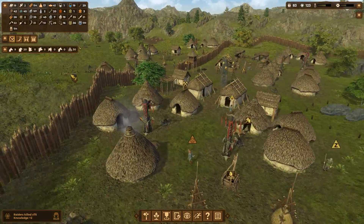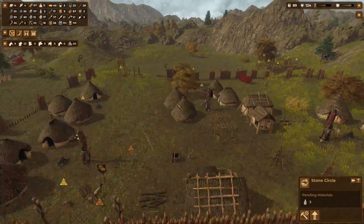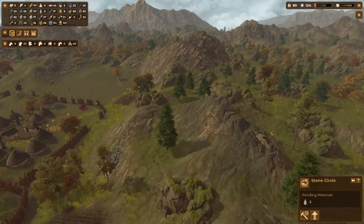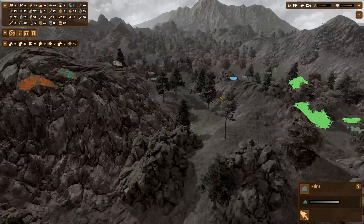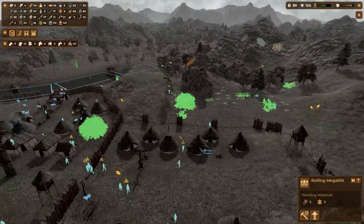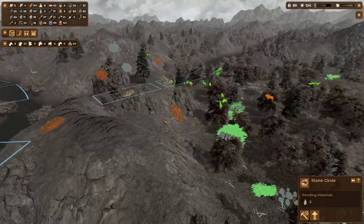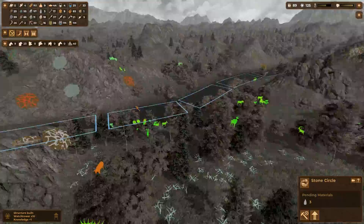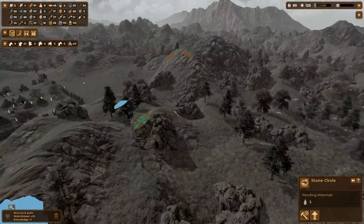Another beautiful day at the village. Things are progressing — the villagers are working tirelessly to build the beginning of our civilization. Speaking of beginning of civilization, where the heck are the stones I need for my circle? There's one over there. How many stones do I already have? Three. And I need three. Finding those stones for the stone circle is sometimes so annoying.